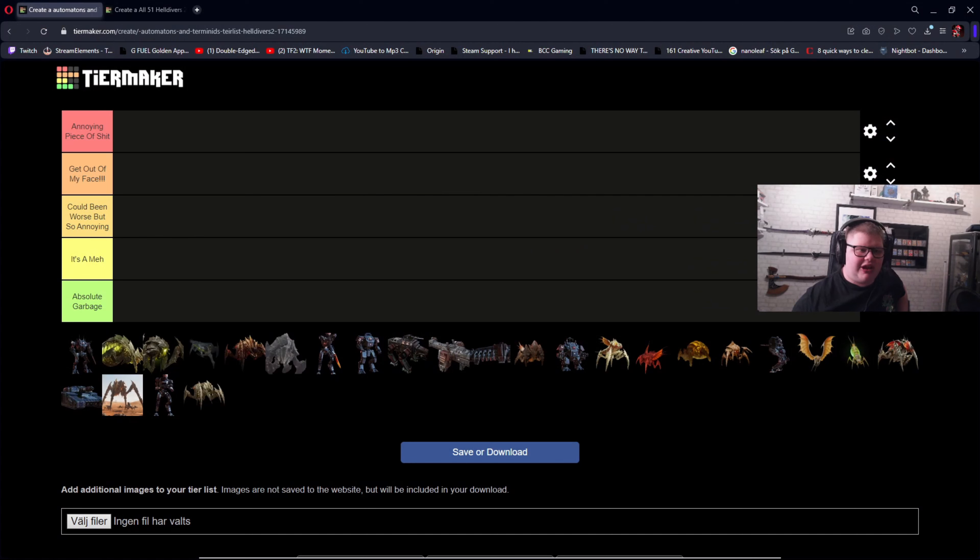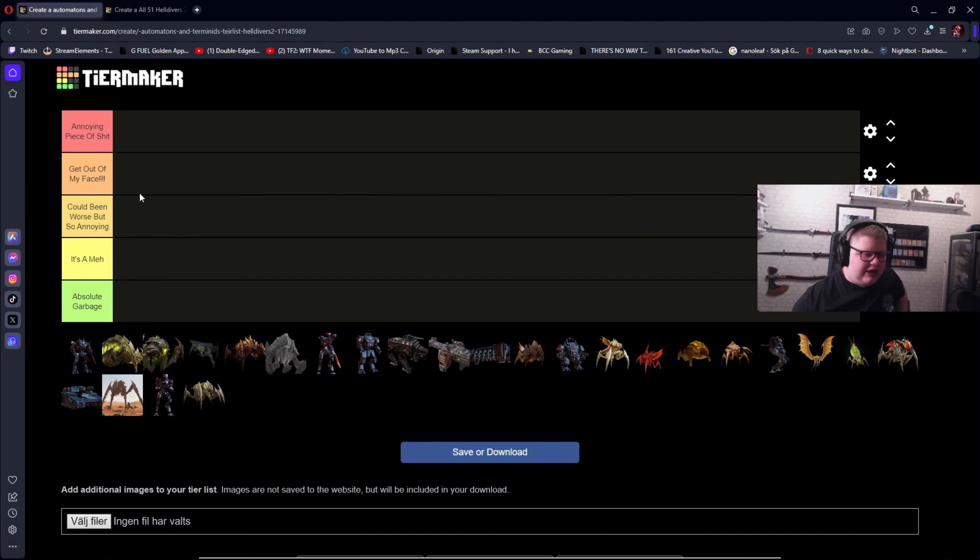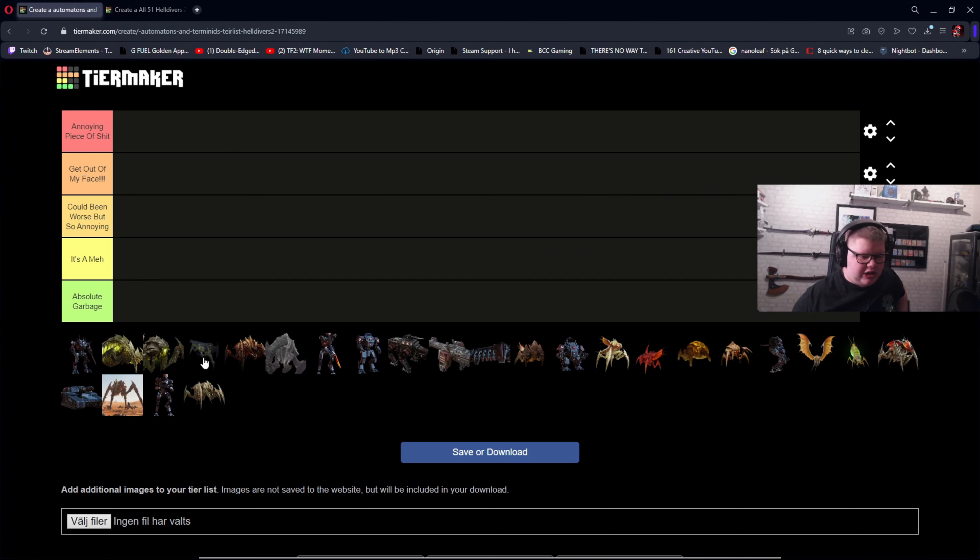I decided to cook something up because I couldn't really find much stuff here on the internet, so I made my own tier maker. I've ranked all the current enemies from termites and automatons with tiers: annoying piece of shit, get out of my face, could be worse but so annoying, it's a meh, and absolute garbage. If you guys are excited, just hit the like button, subscribe, share this with a friend, and if you want to see more Helldivers content, leave a comment down below.